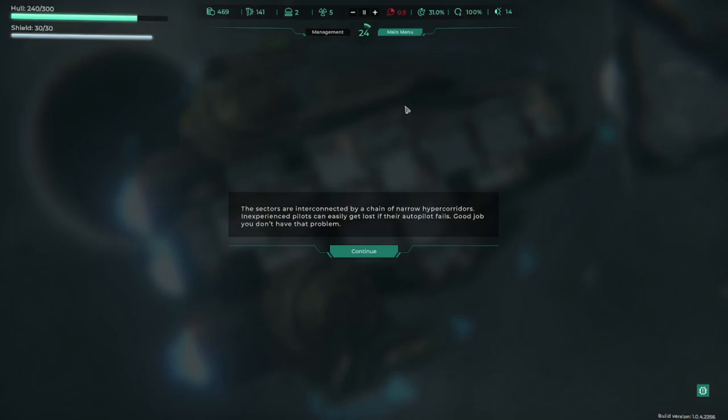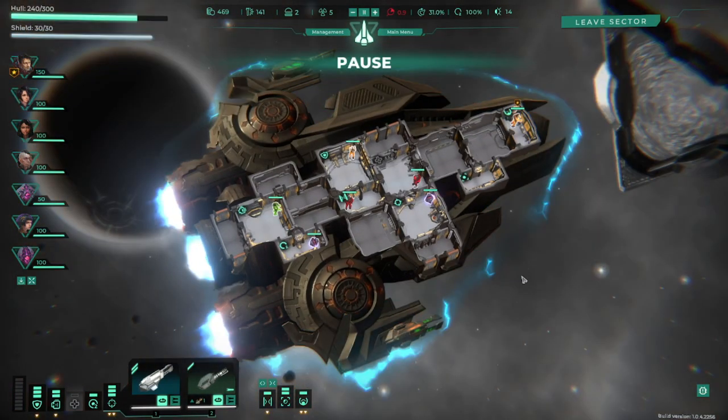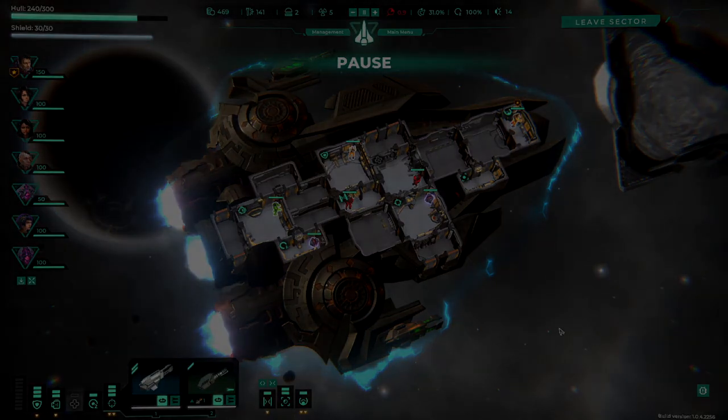The sectors are interconnected by narrow hyper corridors — inexperienced pilots can easily get lost if the autopilot fails. Good job we have a trained pilot. Anyway my friends, this is Trigon Space Story — let me know what you think in the comments. I really do enjoy reading every single one and I reply to as many as I can. If you haven't already, don't forget to subscribe. You can also watch other videos over here. I've been Potas, you've been awesome, goodbye!